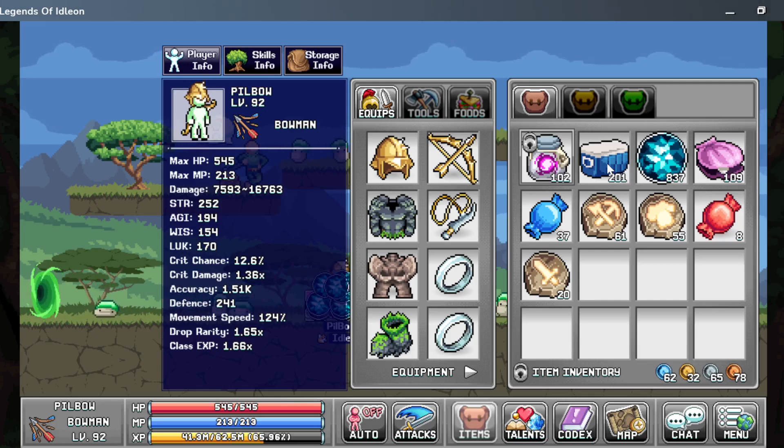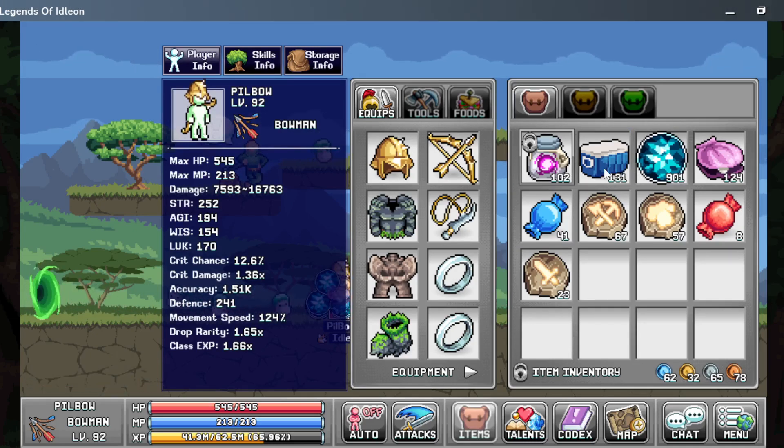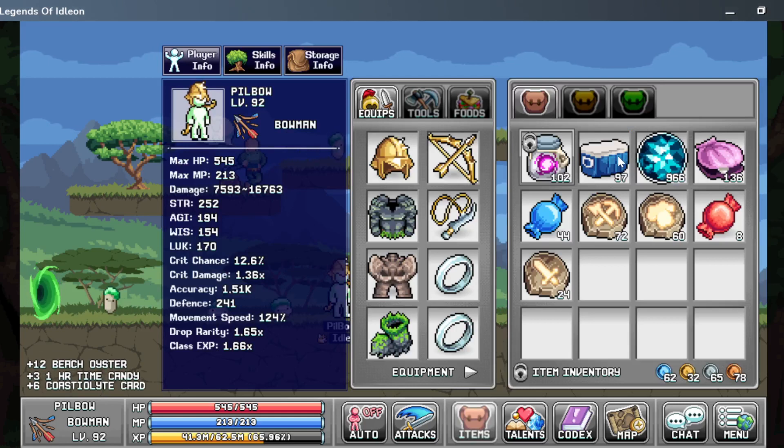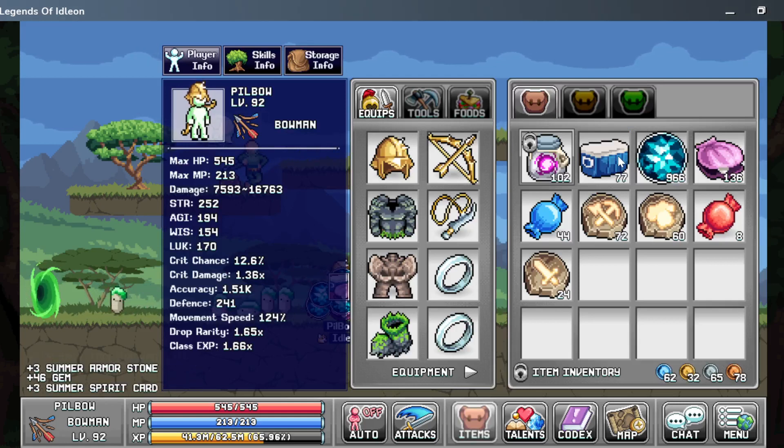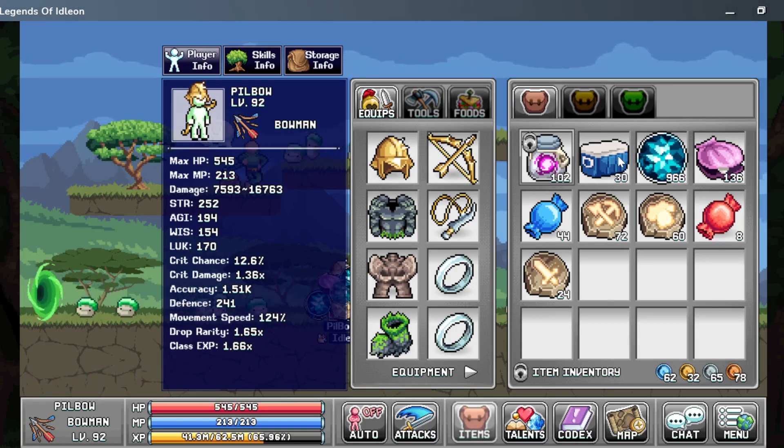900 gems — not sure what to spend it on. Probably nothing fancy, more like quality of life stuff. I really like the stack size upgrade because it lets you have a universal stack size so you don't have to upgrade individual bags like the food bag and mining bag for every character.